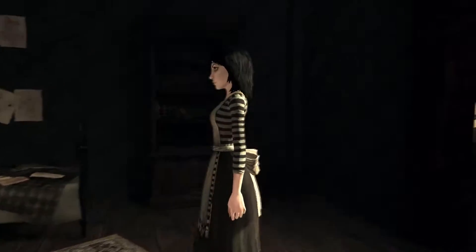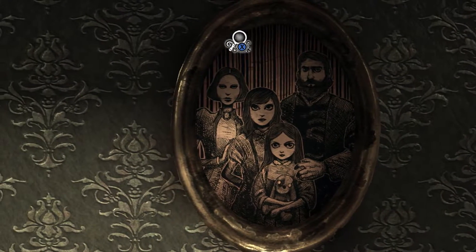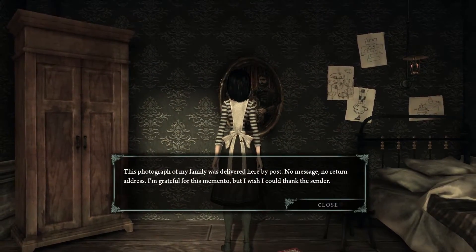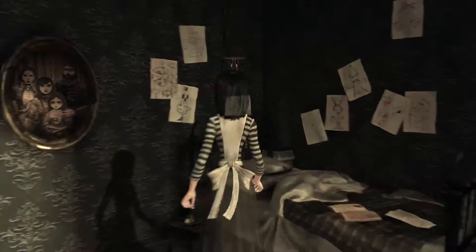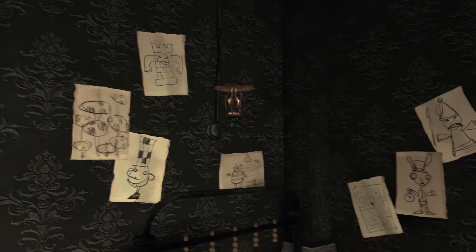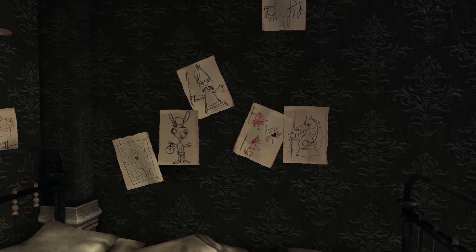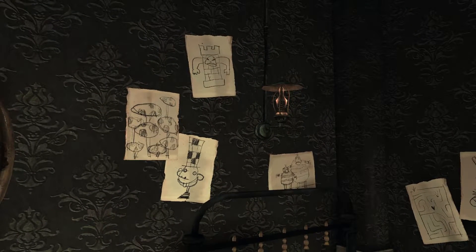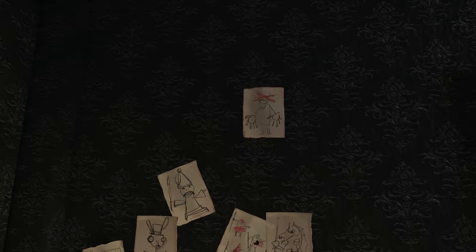Nice Persian rug there. So this is Alice's room. You can see here her family. Alice is the older sibling, I think. And here are some drawings that she's done of characters from the first game — the chess pieces in the Pale Realm, the White Rabbit, the Hatter, and Tweedledum and Tweedledee.